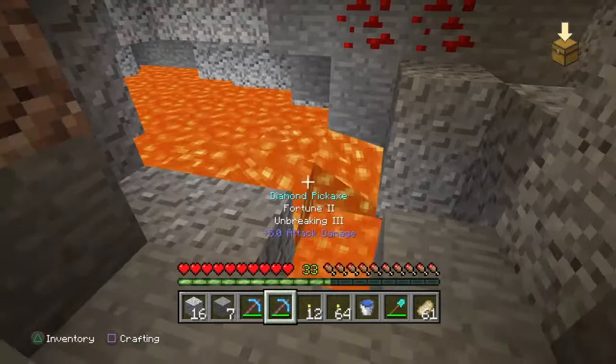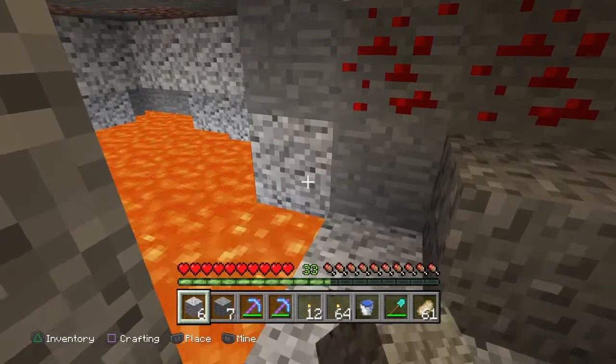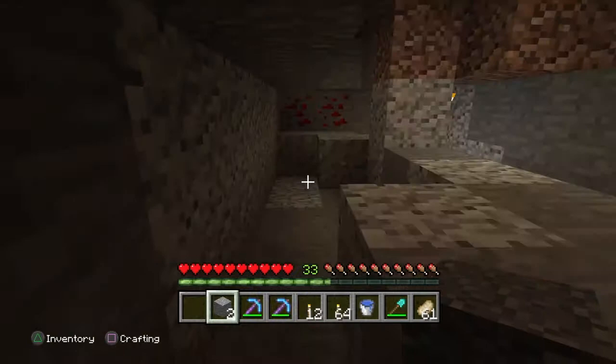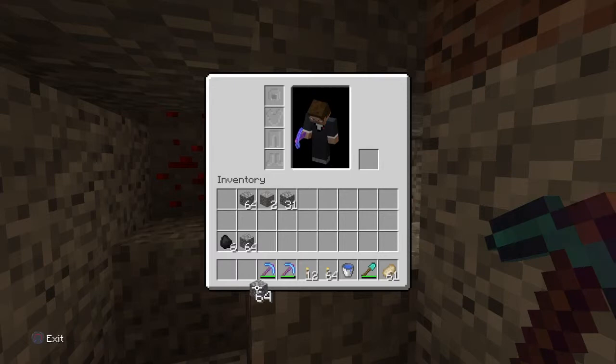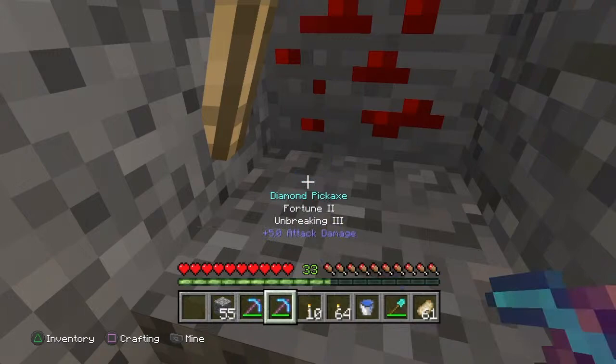If you run into a cave while mining, don't go explore it — you might get lost. I did that a lot and lost everything, having to die just to get back to my house. Just block the cave entrance off and put a torch to mark it.